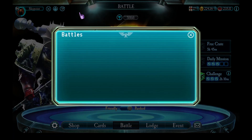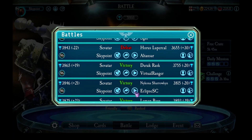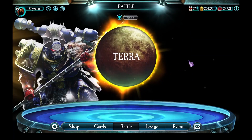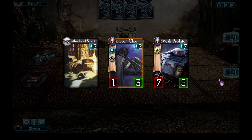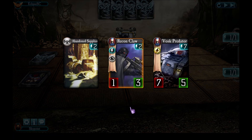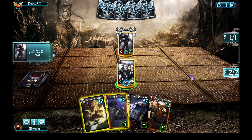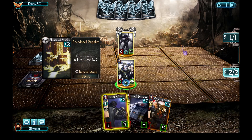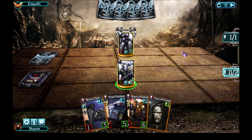The next match we're going to look at is not the Horus Lupercal who absolutely dominated me, but we're going to take a look at the Nikona Shuriken. This was another really fun match. I lucked out — I started with both Recon Claw and Abandoned Supplies, and keeping Vosk Predator for later was possible so I kept my initial hand. I have the initiative, so instead of playing Recon Claw immediately I did Abandoned Supplies and drew a cheap Curse of Foresight. In the next turn I can play Recon Claw and Curse of Foresight together.